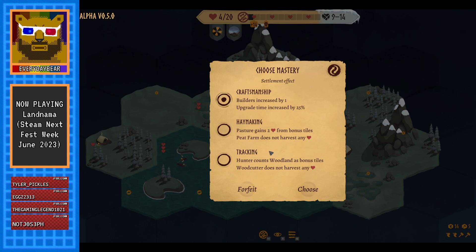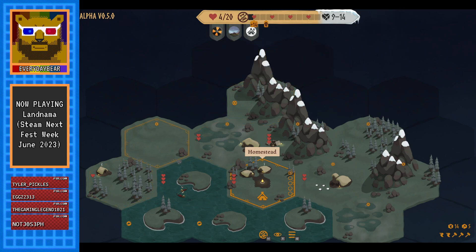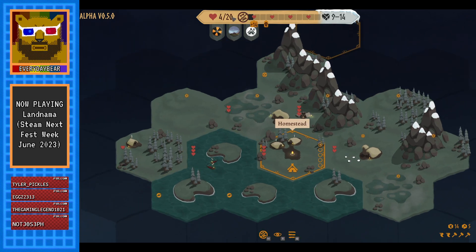It's only going to get harder each year. Keep remembering to pause because that time goes quickly. We get to choose an effect on our settlement: hunter counts woodland as bonus tiles, or peat farm does not harvest any hearts — that sounds bad. We're going to go with craftsmanship for now.